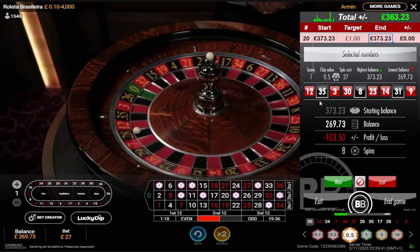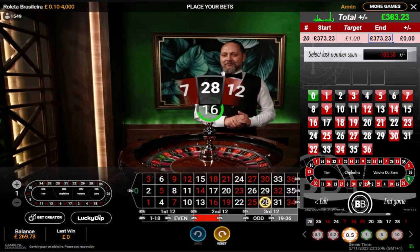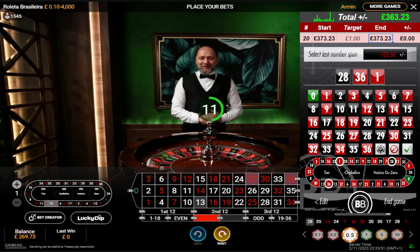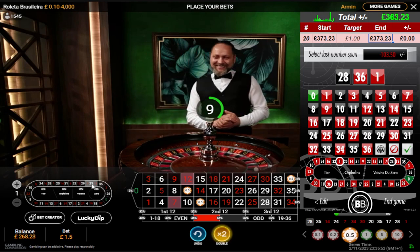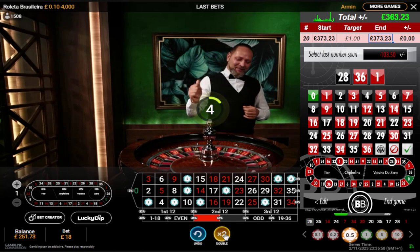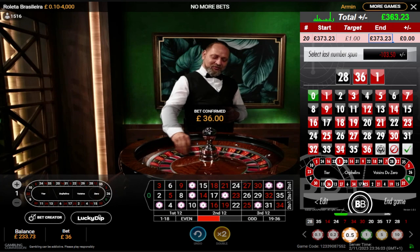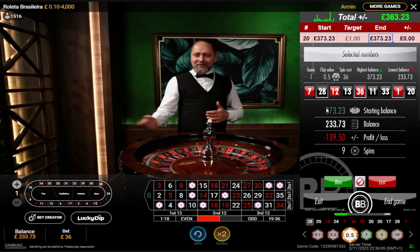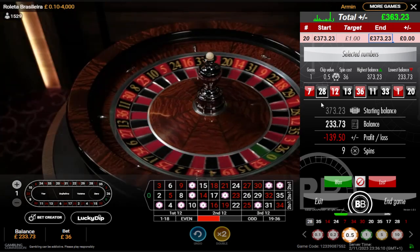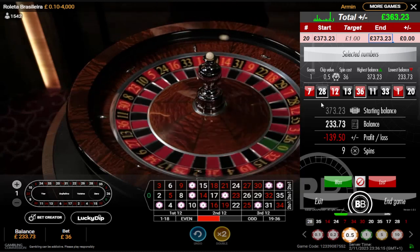One off — bloody typical, one off, next to 33 again. I thought it might be right. Let's go for it — that's a four pound bet, so it's eight times. There you go, four pounds per number. If this lands it's definitely a stop. 28, 36 on 1.